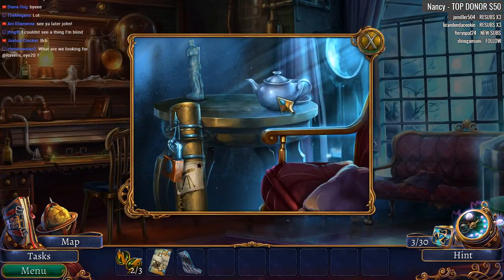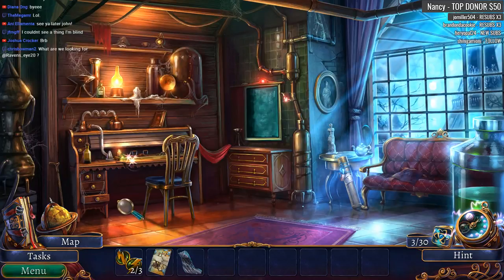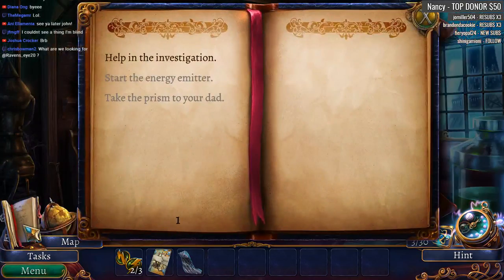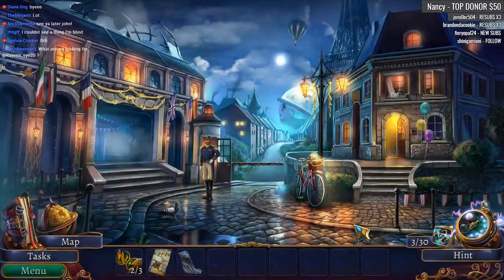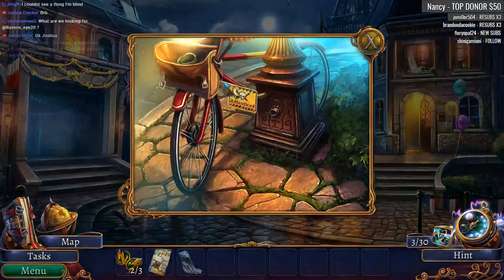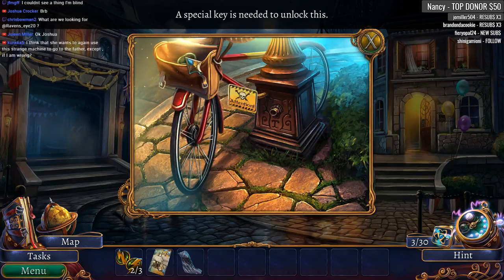Where are we going to get some moisture in this place? What were we looking for here? Helping the investigation — that's what we need to do. Where do we get some moisture? That is a great question. Was there something outside? Our bike — bicyclette. A special key is needed to unlock this.